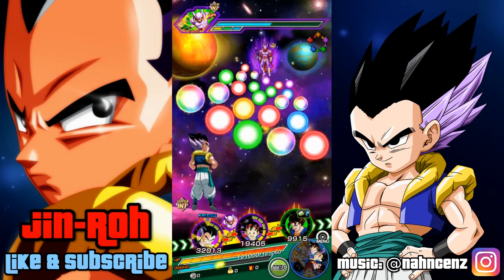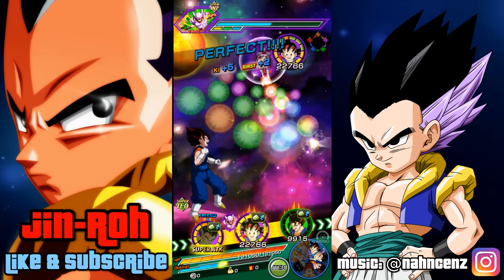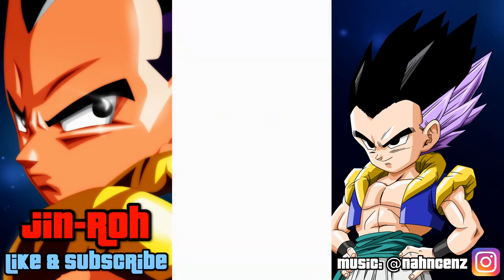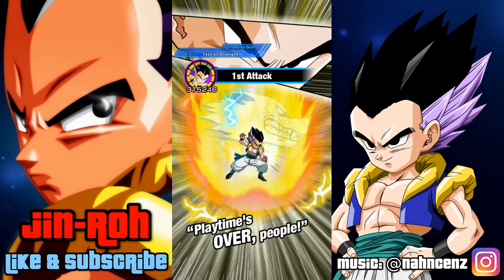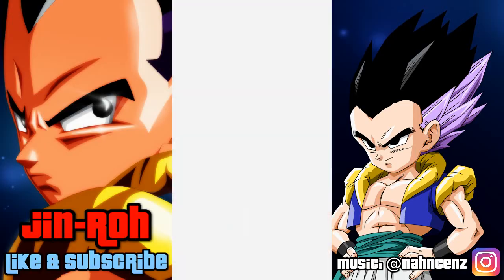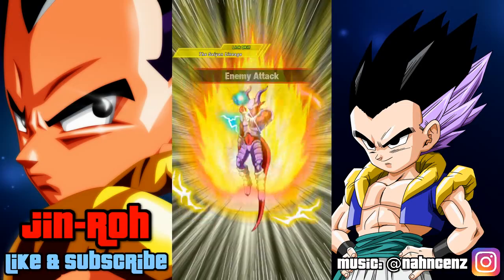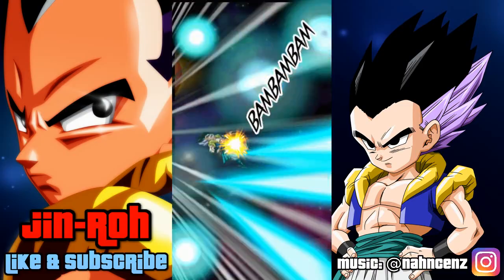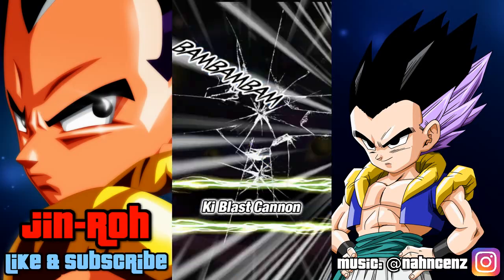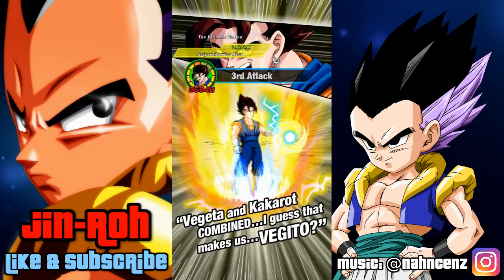I'm going to go ahead and close it out against Janemba here. Looks like not great link skills right now, but he's at least getting the 25% boost from Vegeta with his passive. Hopefully you guys enjoyed it — that gives you a better idea of the potential this guy has. He's a free-to-play unit, and Dragonstones cost money, so hopefully this will help out. Peace.